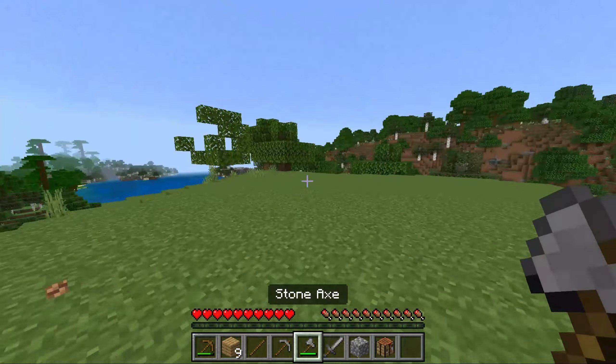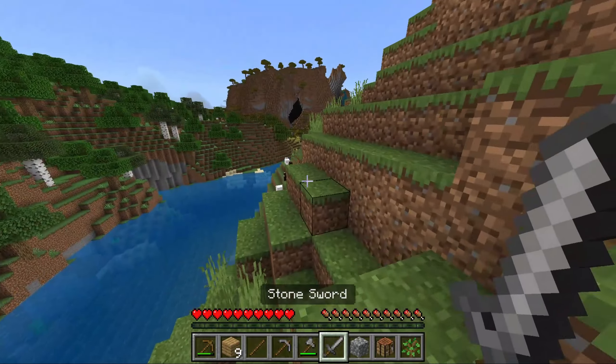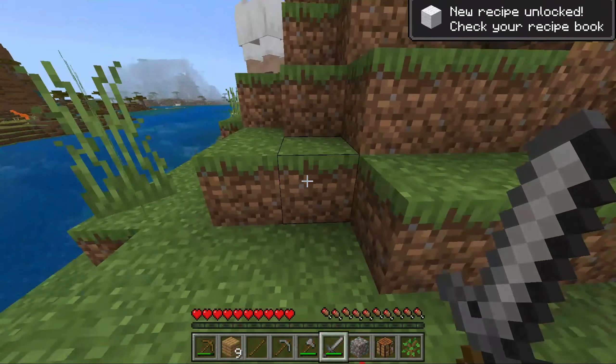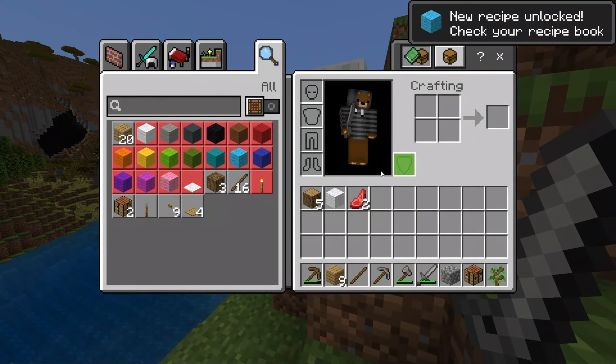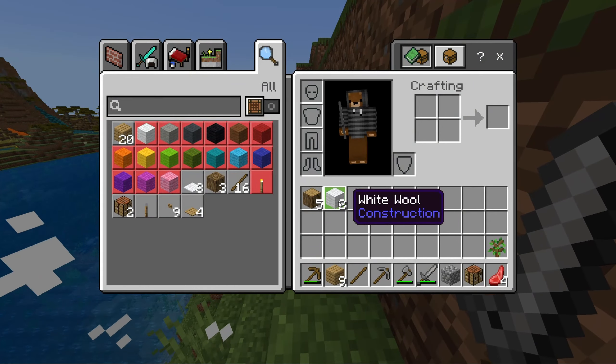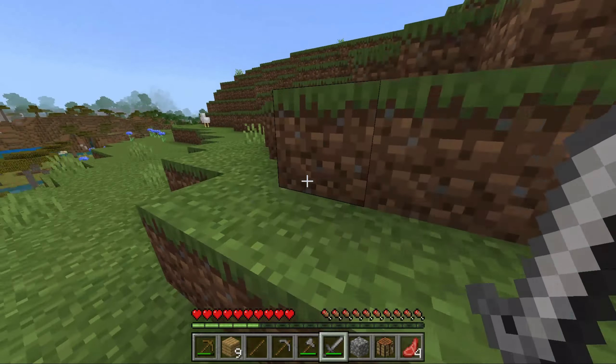Now you want to start getting some food. Use your sword — there are sheep, cows, and pigs around. Hit a sheep with your sword like this and it kills them, then they give you some meat. Sheep are the best to find on the first day because they also give you wool. You need three pieces of wool to make a bed so you can sleep at night and stay away from monsters.